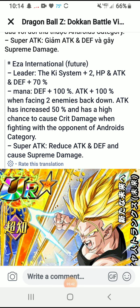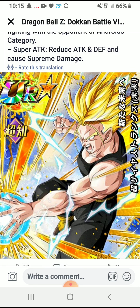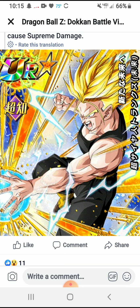We also have news for the INT Trunks EZA. Leader skill: Ki +2, HP, attack and defense 70%. Passive: defense plus 100%, attack plus 100% when facing two or more enemies. Attack increased 30% and a high chance to cause a critical hit when facing an Android category unit. Super attack reduces attack and defense and causes supreme damage. The only downside is this unit is going to be locked behind the Extreme Z Area, which requires limited units on the team. I actually really like that — it gives more difficulty and more room to try other units.